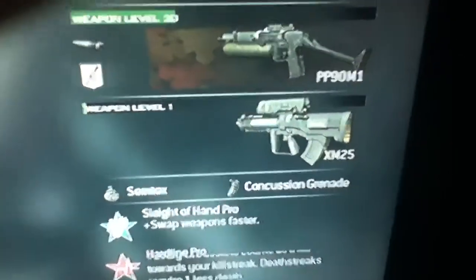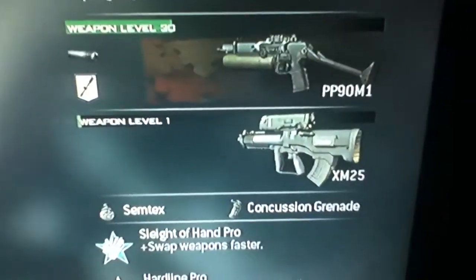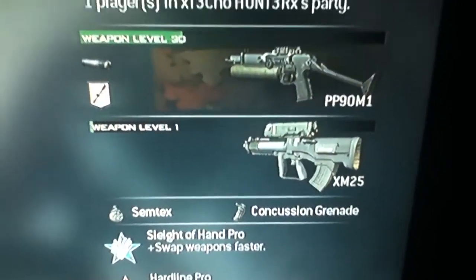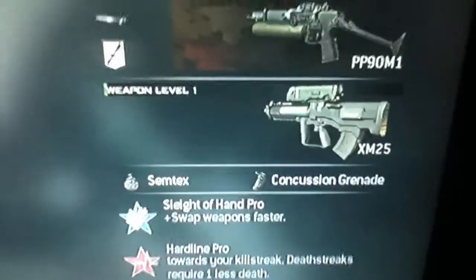The secondary gun can be anything. I have this gun, the XM25. I don't use it but it's a really good gun — it's like a cross between a sniper and a grenade launcher. If you've ever played the campaign, it's the first grenade launcher on the campaign, if you haven't unlocked this secondary gun.